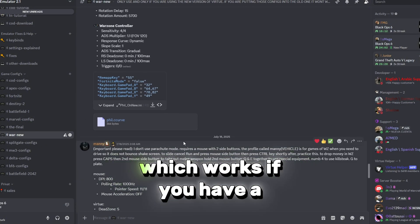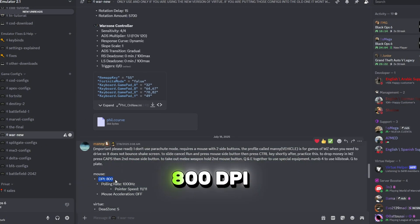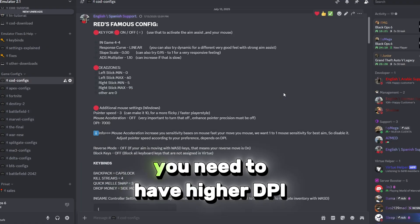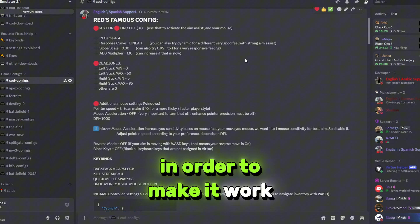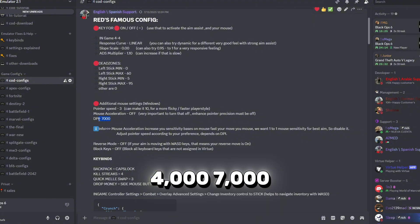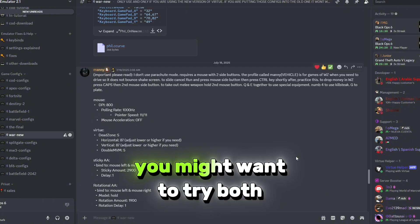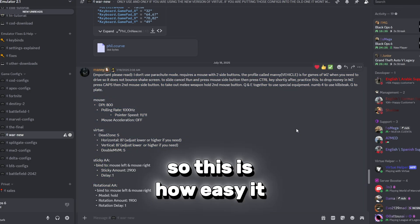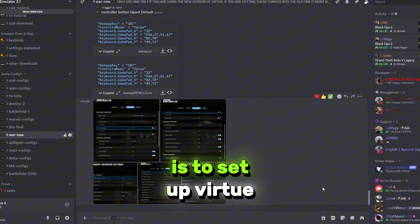I am using the newer version of Virtue, which works if you have 800 DPI or 1000 DPI, etc. What I mean by that is the older version requires higher DPI to make it work, like 3000, 4000, or 7000. You might want to try both. In my case I'll use the newer version where I can use 800 DPI.